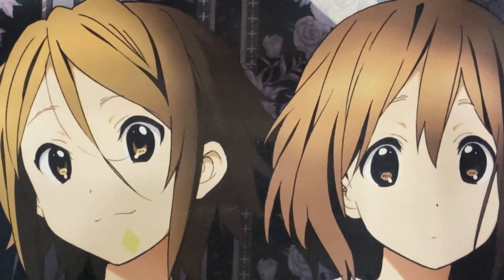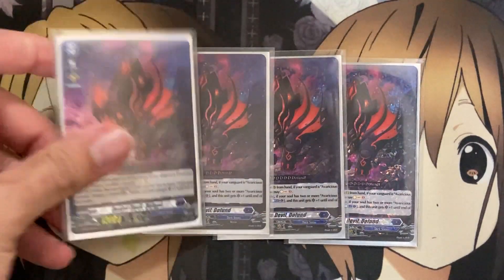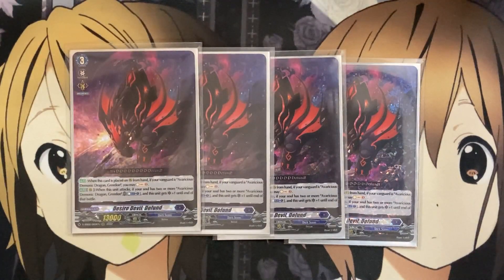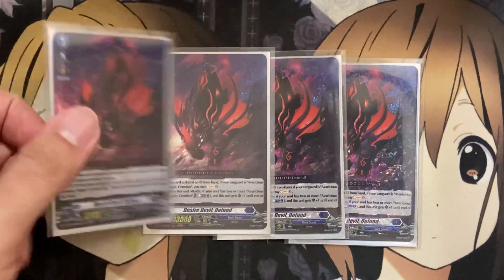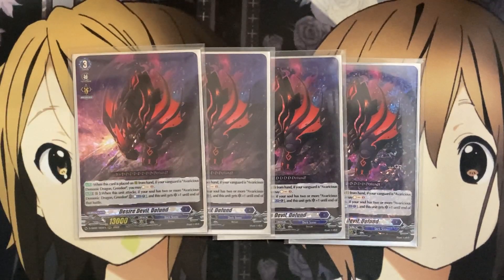For the additional grade 3s, running 4 copies of Desire Devil Defund. When placed on rear from hand, if your Vanguard is Avaricious Demonic Dragon Greedon, you may soul charge 2 — so just a grade 3 soul charge 2. And when this unit attacks, if your soul has 2 or more Avaricious Demonic Greedon, you can counterblast 1 and it gets critical plus 1. This provides additional pressure from your rearguard — your opponent either blocks it or risks taking the Greedon Vanguard attack.